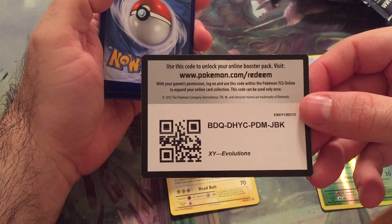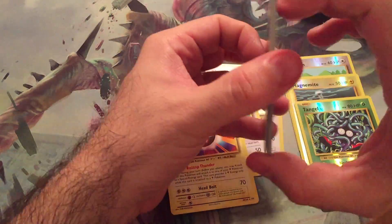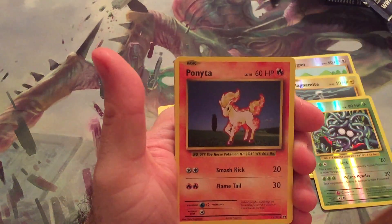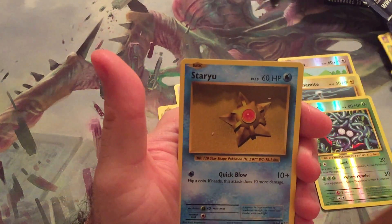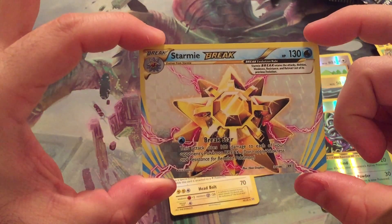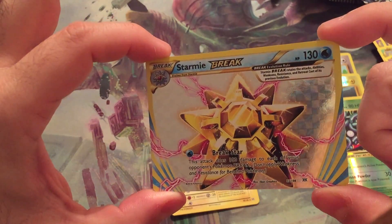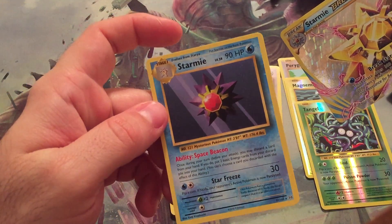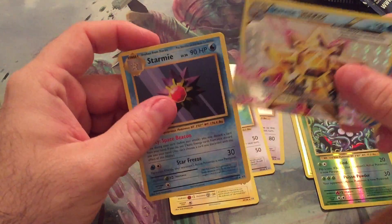There's your code. We've got Haunter, Energy Retrieval, Kakuna, Nidoran, Ponyta, Doduo, Fat Pikachu, Staryu. Oh — a break card! Starmie BREAK. That's cool. I have no idea what these do, but that's kind of cool. And then our rare is Starmie. Awesome. Very cool.